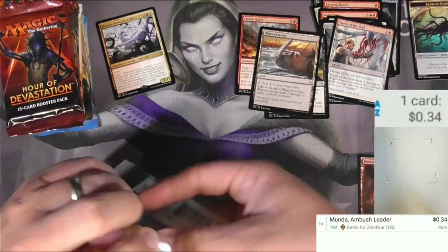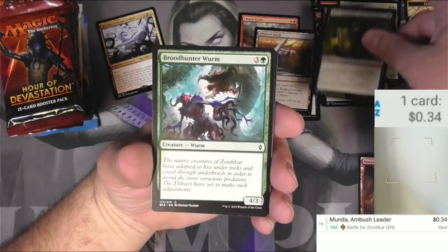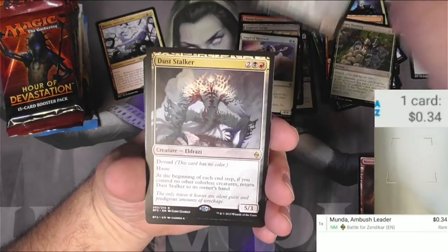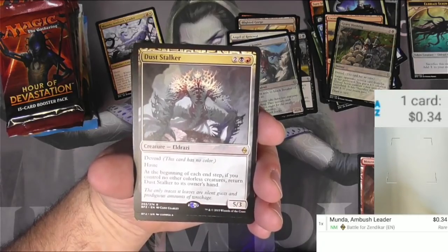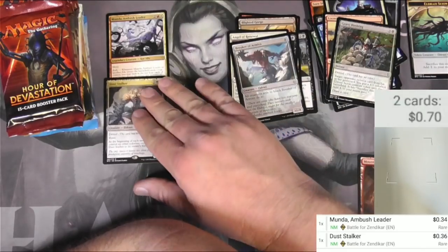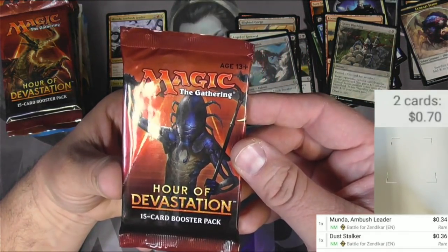Next Battle for Zendikar pack. Got Bone Splinters, Mortuary Mire, some Coils, some Spires, Vampiric Rites, Angel of Renewal, Breaker of Armies, and Dust Stalker — a four-mana Eldrazi with devoid and haste that returns to its owner's hand at the beginning of each end step if you control no other colorless creatures. Probably similar in value to Munda, though a legendary might edge it out as a commander option.